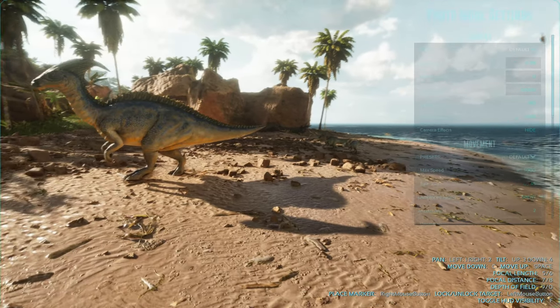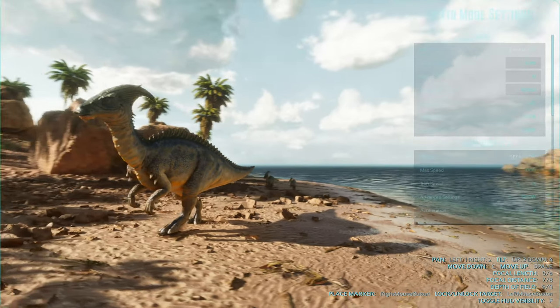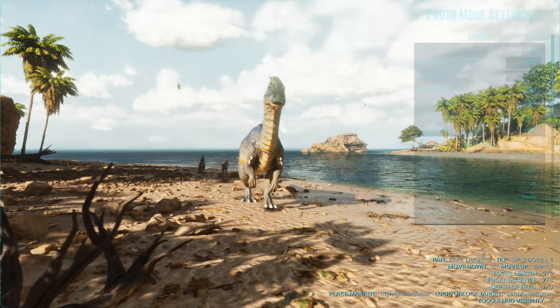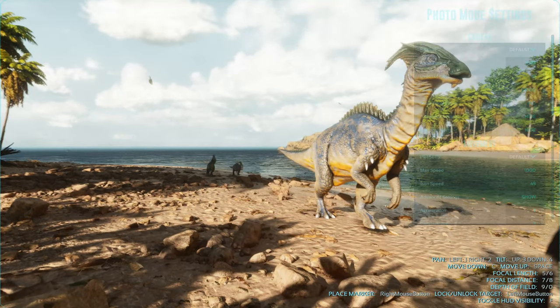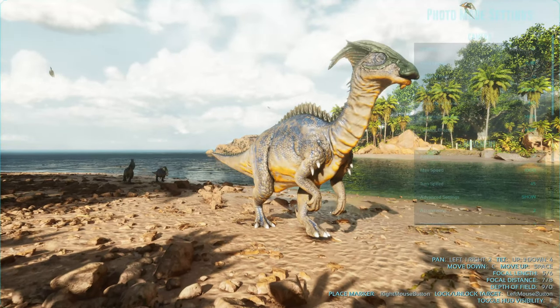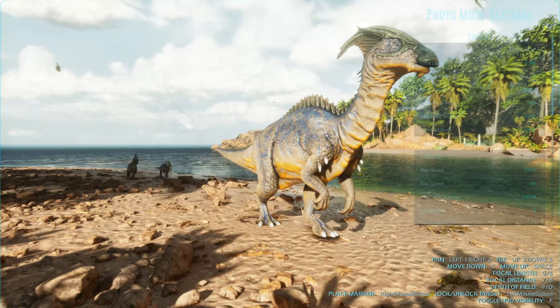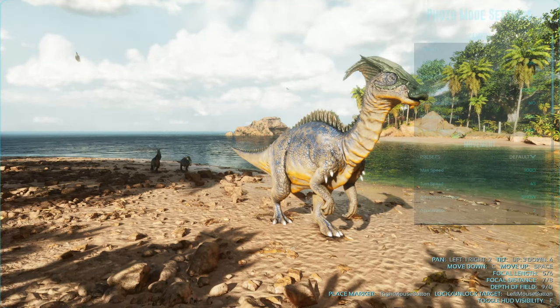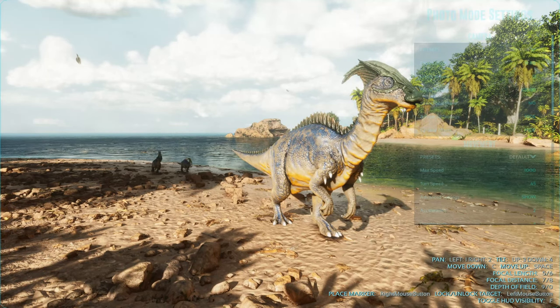So here we have mama parasaur and the babies. I apologize for my graphics being super choppy. Another thing that I like to do before I go into messing with the depth of field and the camera lenses — I want to make sure that the dinosaurs, or whatever it is I'm taking a photo of, are aligned good and in a good pose.